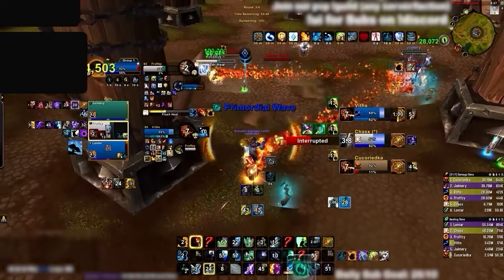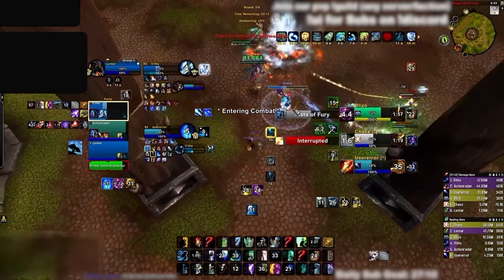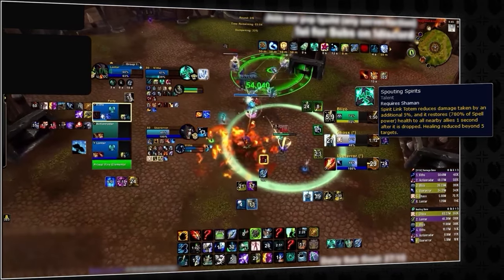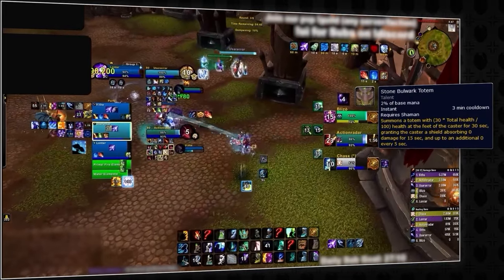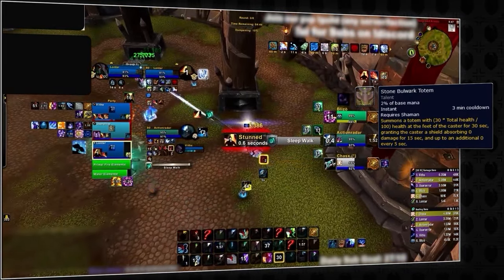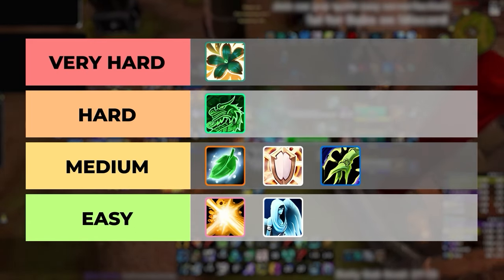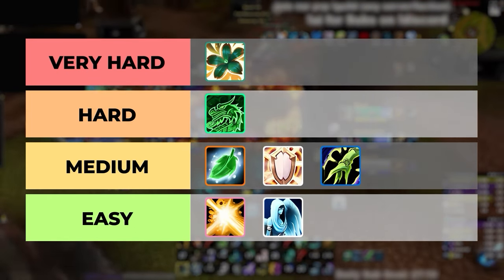One of the main Resto Shaman cooldowns continues to suffer a massive problem where people seem to have no idea how Earthen Wall Totem works and why they should be standing in it. With all that said, The War Within has offered Resto Shamans a few improvements: Spirit Link Totem will now automatically heal on top of redistributing HP, making it easier to use in high pressure situations, and the Shaman class has even picked up an entirely new defensive cooldown. With a balance of a very easy rotation combined with some harder disruption commitments, Resto Shaman will be going into the medium tier.